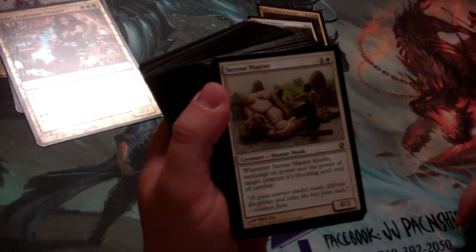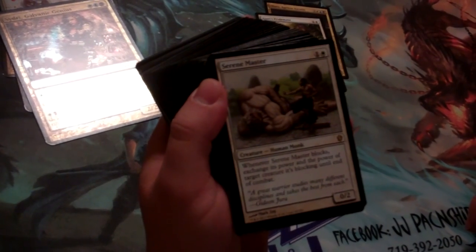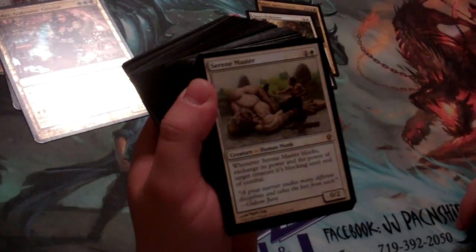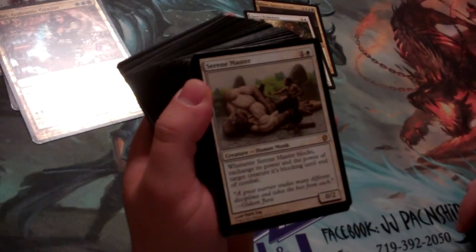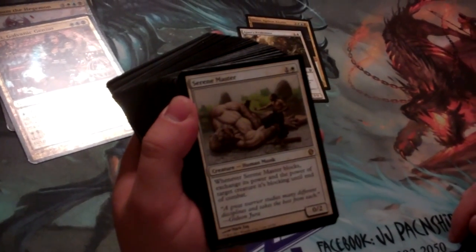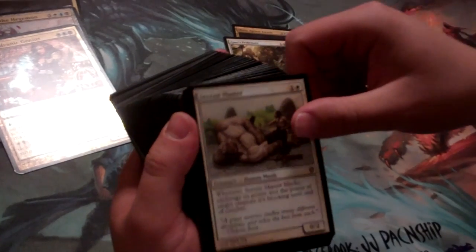A new card printed in this set is Serene Master — a 0/2 for one white and one colorless. Whenever it blocks, exchange its power with the power of a target creature it's blocking until end of turn. So if your opponent is attacking with a creature whose power is greater than its toughness, if you block with Serene Master, it'll flip that around and kill the attacking creature.